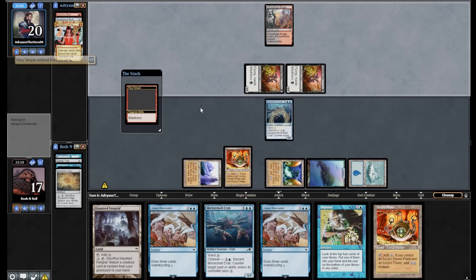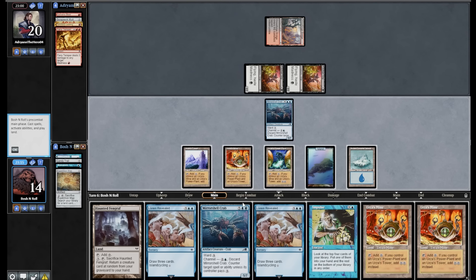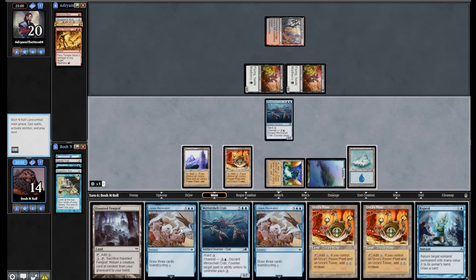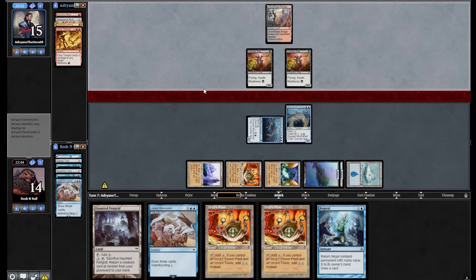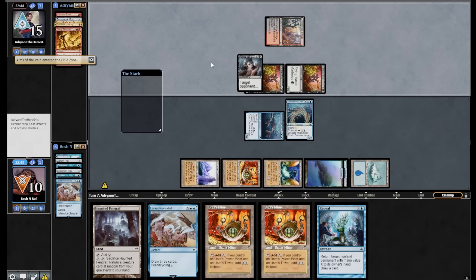Do they have a third one? Fiery Temper — they can play this in their cleanup step on one mana if they need to. I think I actually want to Impulse here. Signet, Condescend, Repeal — Repeal's not the worst thing. That wasn't a very good Impulse. I'll cycle Lorien Revealed to play another crab. The Repeal could save some damage — I'm dead in four hits, they're dead in two. Arms of the Vein — they gained three life. Now I'm dead in one hit. Self-Assembler — assemble yourself, versus Mine — leaving up enough to Repeal a Kitchen Imp here.